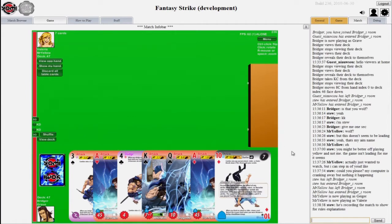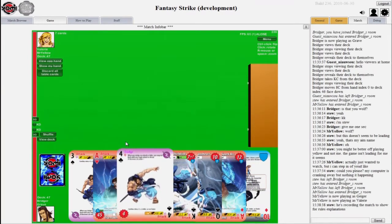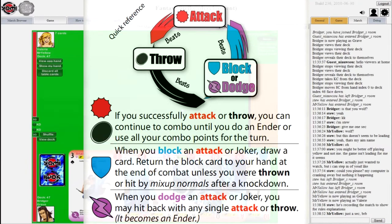How do you determine who wins when you play a card? These cards can be played in two different ways, providing different mechanical effects. It's a rock-paper-scissors system: attacks — the red ones — beat throws, the black ones. Throws beat both blocks and dodges. Blocks and dodges beat attacks. So blocks and dodges are scissors, attacks are paper, and throws are rock.